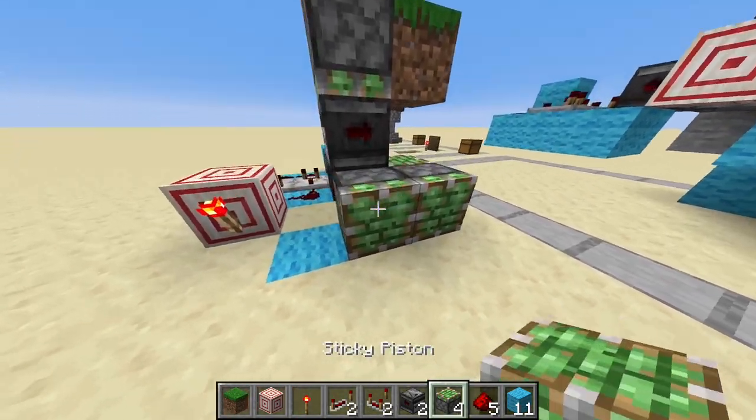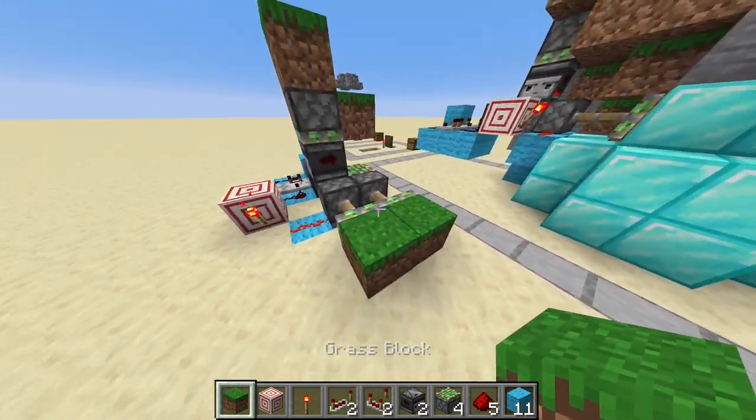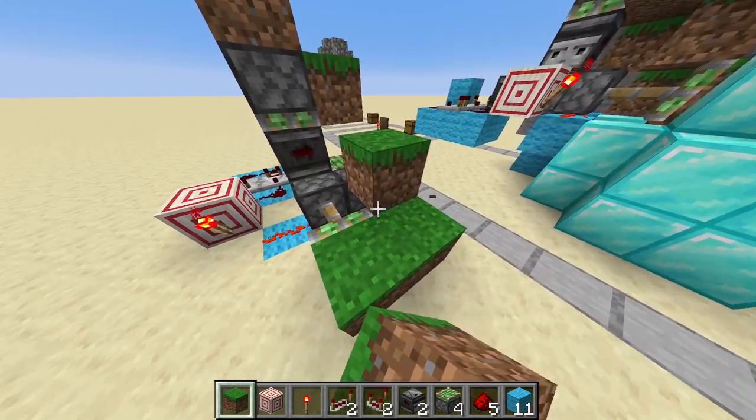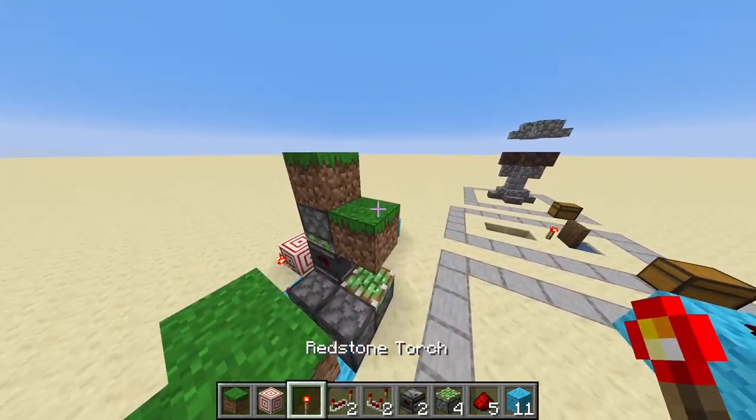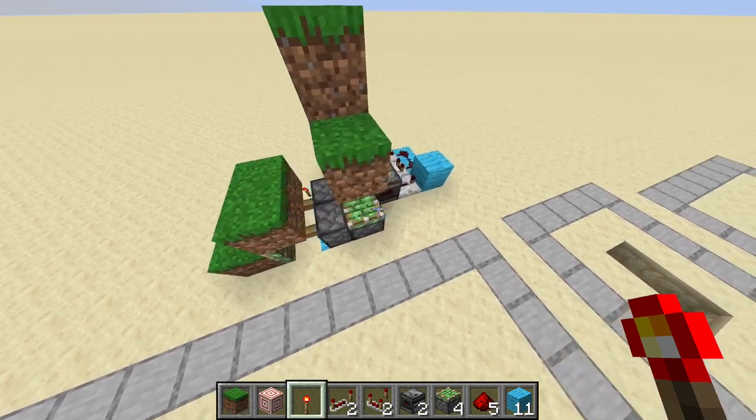Then you get 2 pistons and place redstone dust here. Now you have the blocks — this is where the entrance is. And as you can see, it works perfectly.